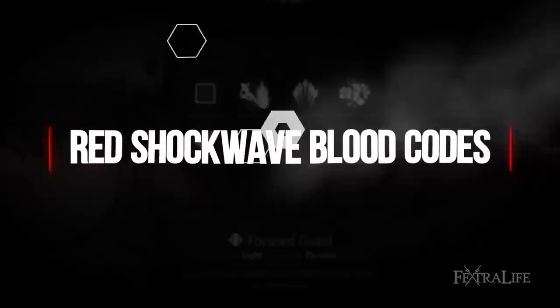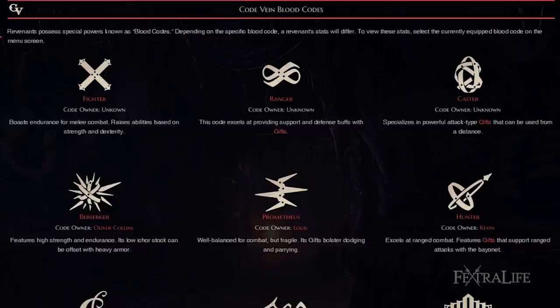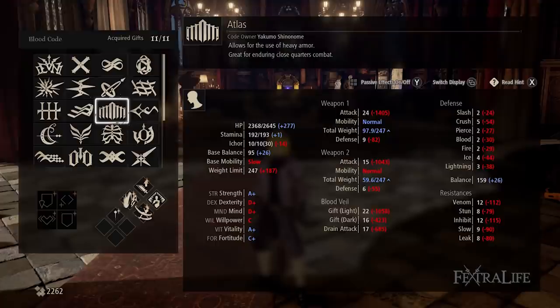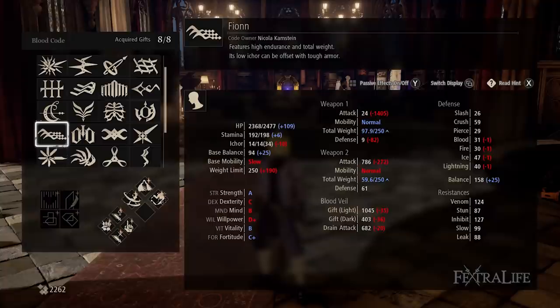There are several hammer-type blood codes in Code Vein, and you won't begin the game with them all. I'll discuss which blood codes to use while you are working your way to your final destination, Fionn. First up is the most obvious: Fighter. Fighter gives you decent strength scaling and a decent amount of I-Core to use buffs and attacks. Of the three starting blood codes, this is the best choice, but you'll want to replace it with Atlas as soon as you can. Atlas will give you a substantial upgrade in just about every way except for Max I-Core. It also contains Impact Wave, which you will need to complete this build. Start using it once you gain Atlas and find a hammer that best uses it.